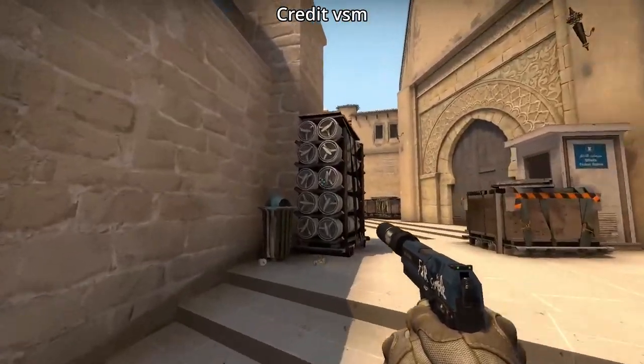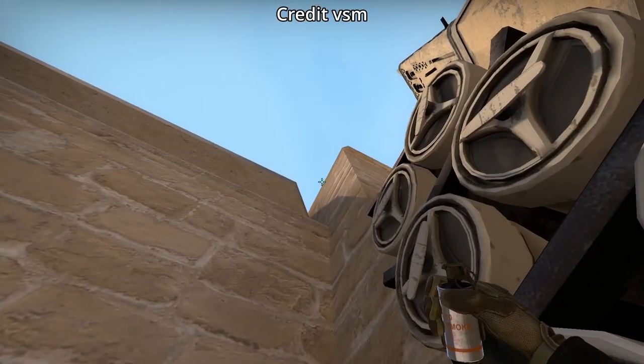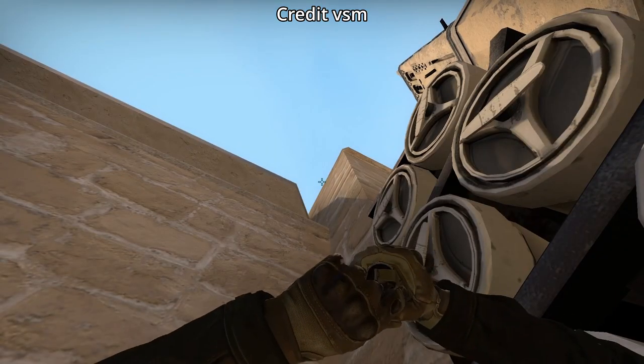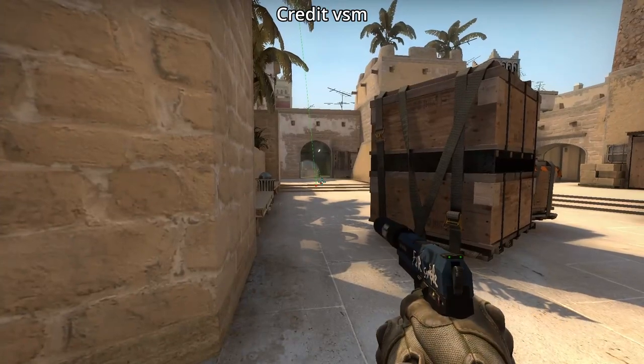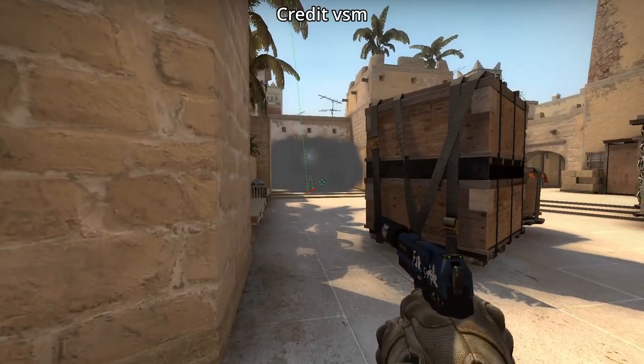I've seen VSM throw this retake smoke that blocks off connector and jungle from CT. You're going to aim as shown, then left click throw. Please keep in mind that with this smoke there's no way to perfectly throw it without leaving a gap.